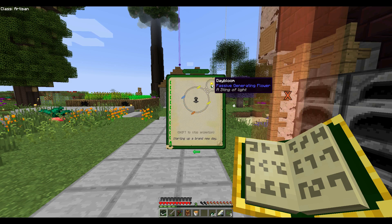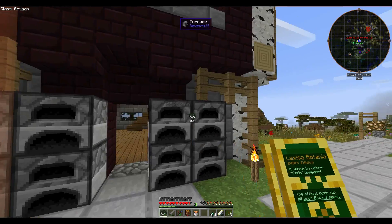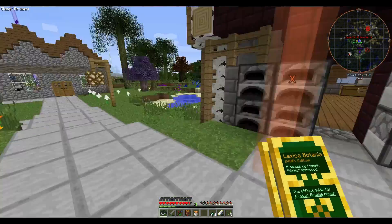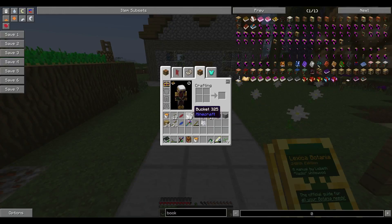So let's say we want to make six Daybloom. That should be good, right? How many do we need? We have eight Yellow and we need two for each, so we can make four of these things. To make them into petals is easy, just put them in your crafting bench.